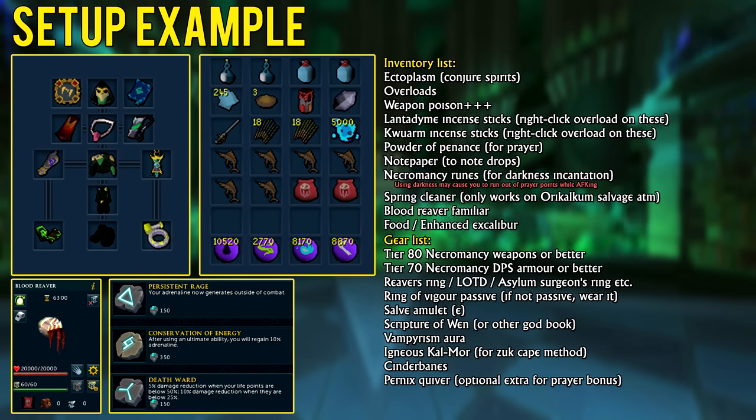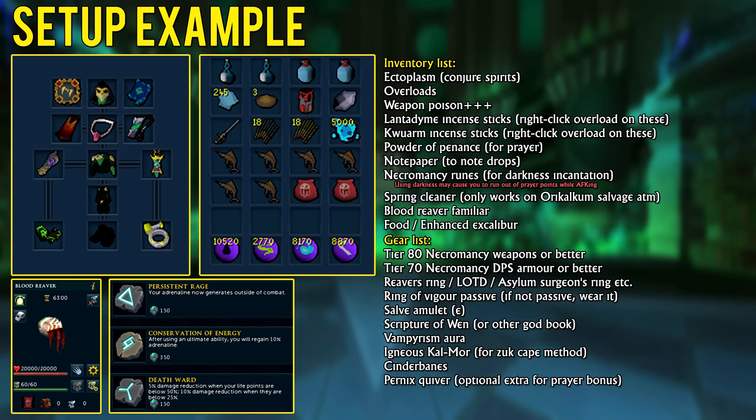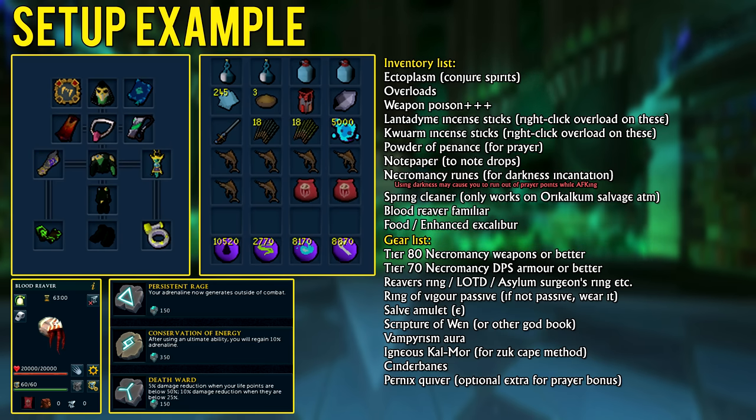If you don't have the passive ring of vigor from the Extinction quest, simply wear that ring instead because it helps with the Death Skulls ability. For your god book, using a Scripture of Wen is highly recommended, although if you can't afford it a cheaper god book is also an option. The cape absolutely has to be a magic Zuk cape or the hybrid version, as we're going to be using it to reduce the adrenaline cost of Death Skulls in addition to increasing the bounces and therefore the damage.